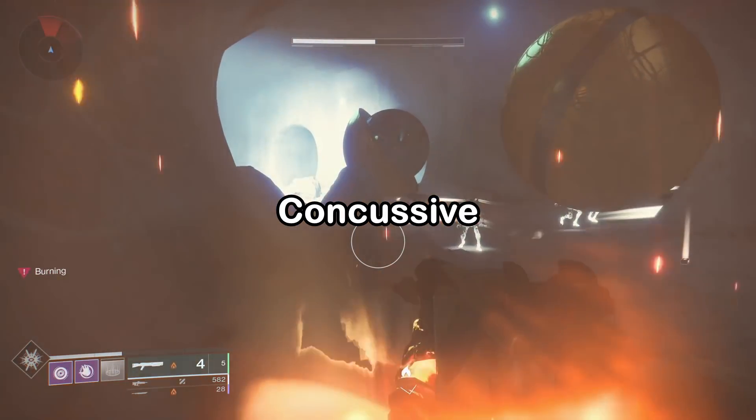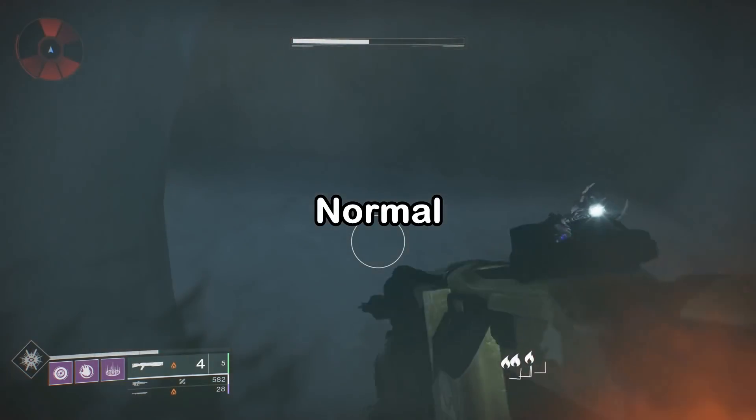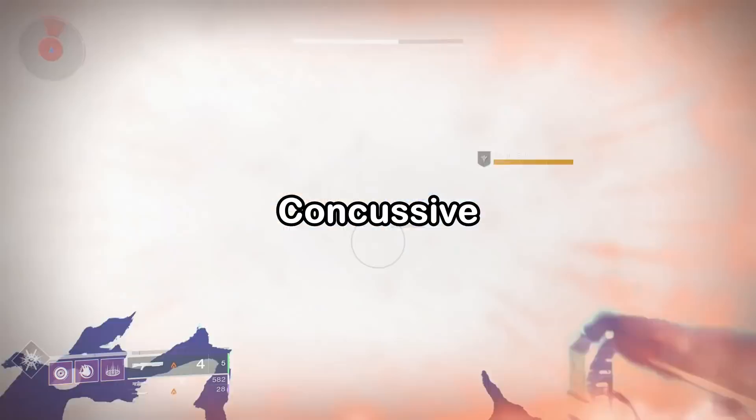So if you want a solo Flawless Prophecy, try 5 Concussive Dampeners, 1 on each armor slot, Taken, Fallen, and Hive Barrier, and Risk Runner and Sword Block. You might have better luck.